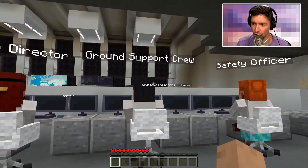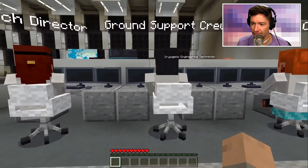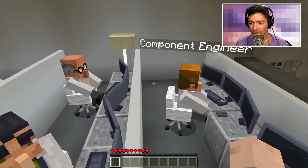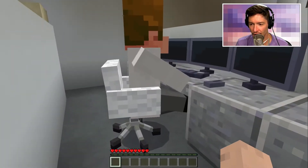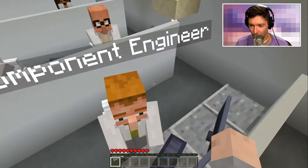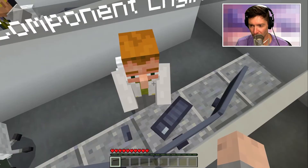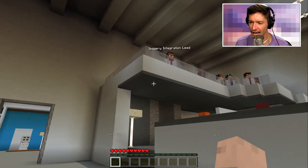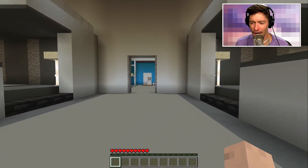Oh, look at all these people. We got launch director, ground support crew, safety officer. Can I talk to them? Oh, it explains what they do. The component engineer — he's way over here in the corner. I'm sorry component engineer, it looks like your job isn't very important as you are so far away from everybody else. The imaginary integration lead is standing up there — you have an imaginary job. I want that type of job.